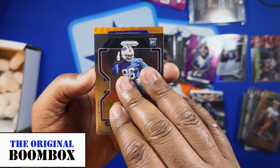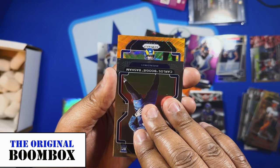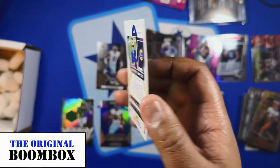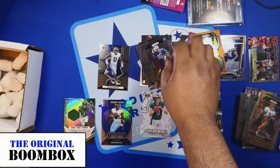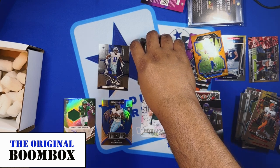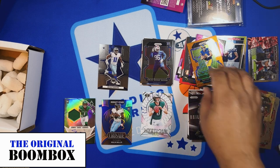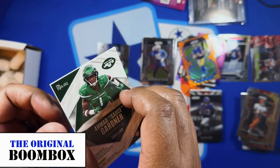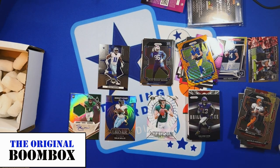Let's see what the hit of the Prism pack is — it's upside down. It's a Ram... Matthew Stafford out of 60. Pretty nice pattern on the card. All right, that's gonna be my box — the Original Boom Box from March 2023. I would say a very good box overall: good amount of parallels, numbered parallels, base rookies, an autograph card. The hit of this box is the Sauce Gardner RPA out of Phoenix, out of 299. Thank you all for going with me through this opening — hope you're making today the best day of your life, and I'll catch you soon!